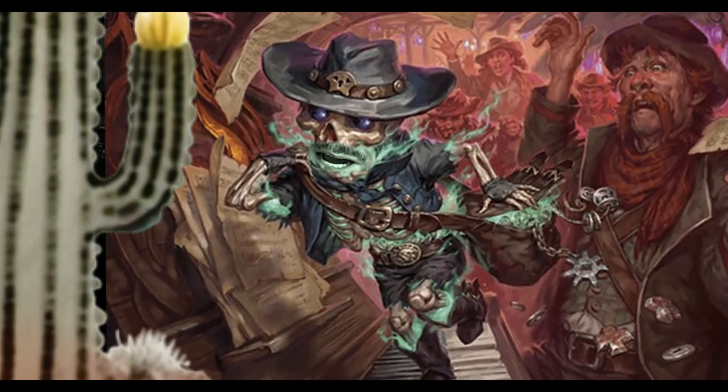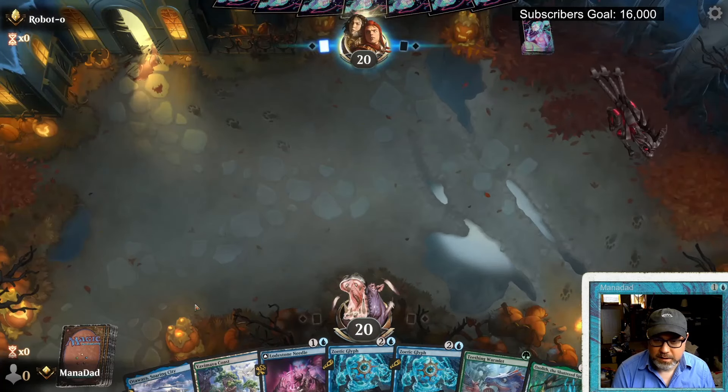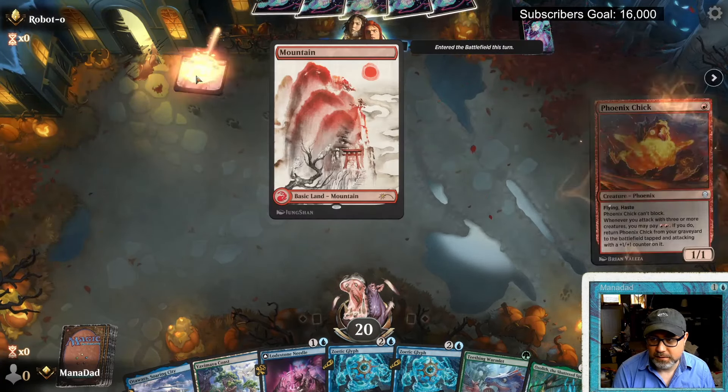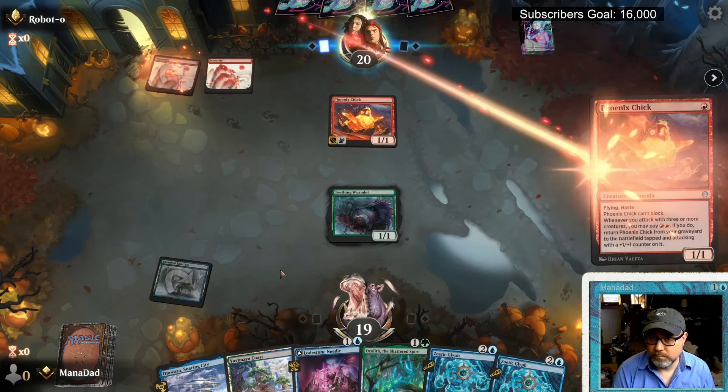Playing Simic Statue against Mr. Robot-O — potentially could be a Mrs. Robot-O. No statue in the opening. One more mana and we can activate the Ozolith, as long as we don't get interrupted — and they are in red. Turn one: Teething Wormlet. The question is, do we Needle next turn or Ozolith? Phoenix Chick number two — an angry chicken. We got the statue!